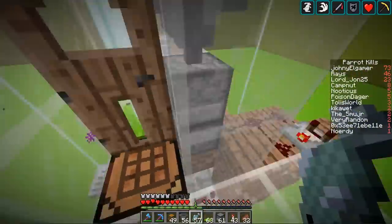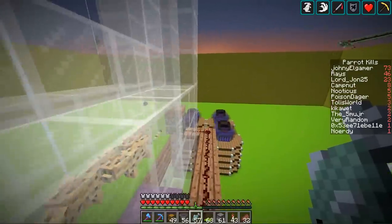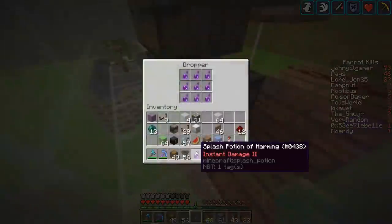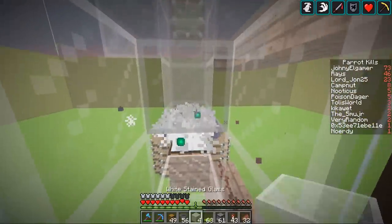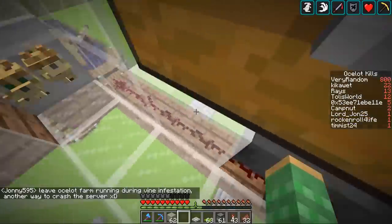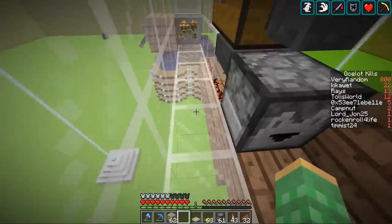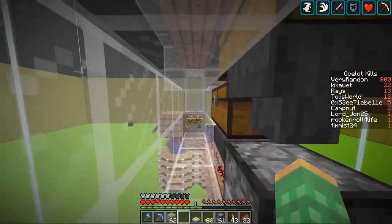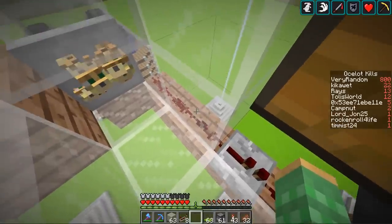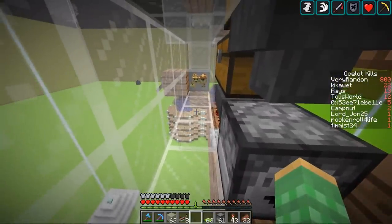Now we can try the next system. We go over here and flip this switch. Now the ocelots should fall straight down to the bottom — oh, they're already down there. Then we would just have a harming potion ready. Once there's enough cats to activate the redstone here it's going to drop me a harming potion, and then you sit here with your right-click button held down. We're using an iron pressure plate, so it's going to take 10 mobs per redstone dust — 10, 20, and 30 mobs total to activate.